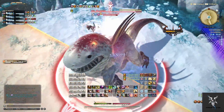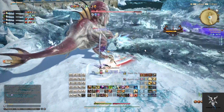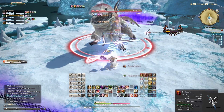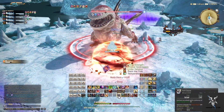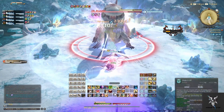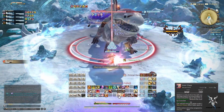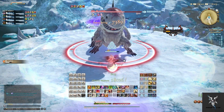Tidal Breath is going to be a large frontal AoE, so you'll want to get behind him. He'll then move to the center of the platform and cast Body Slam. This will do party-wide damage and then summon multiple rot crystals onto the platform. He'll then cast Upsweep for more party-wide damage, causing the rot crystals to explode. The smaller ones have a small proximity AoE around them, so you'll just want to stand in between them.